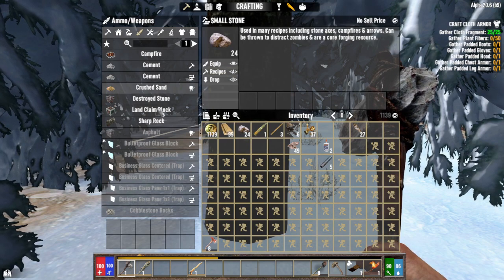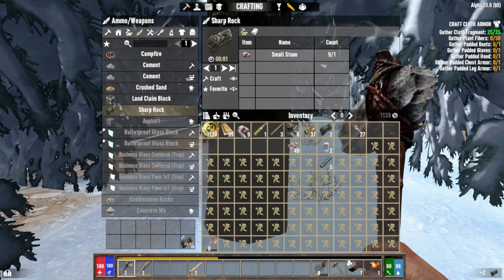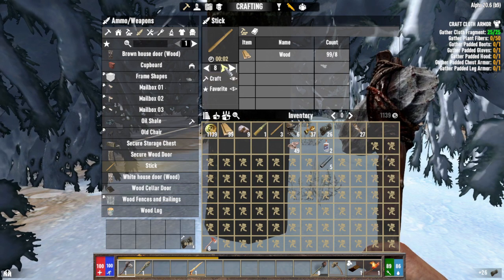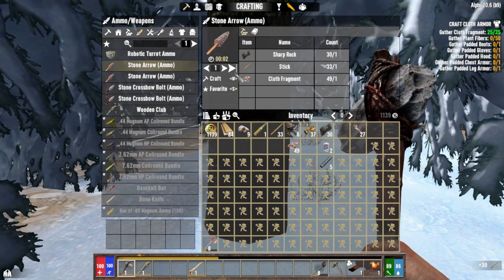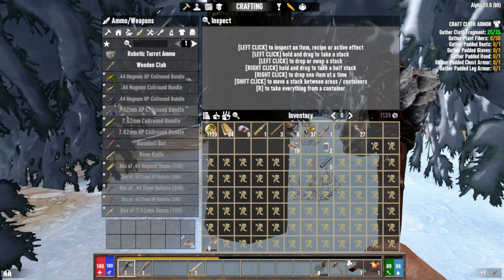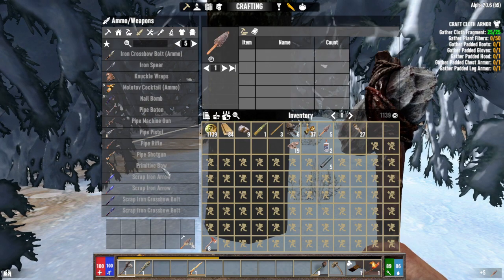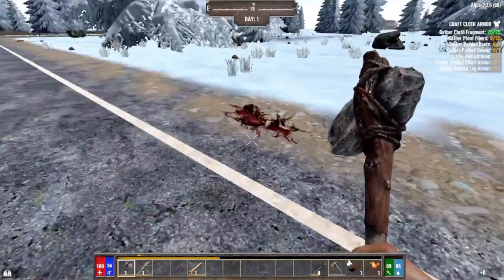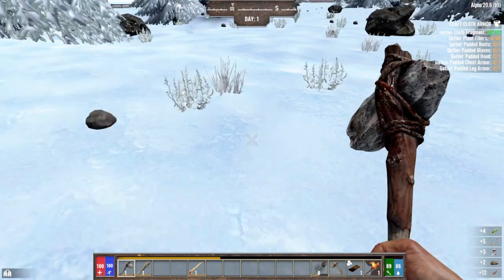Let's make some sharp rocks — we've got 27 stones so we'll do 15, which gives us 30. The sticks are the same — 30 sticks. Then we can make arrows from there. I've got to make a bow too. And I need a bunch of plant fibers because I've got to do the quest where I make all the armor.